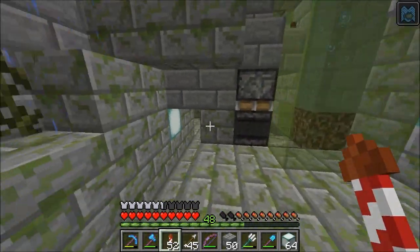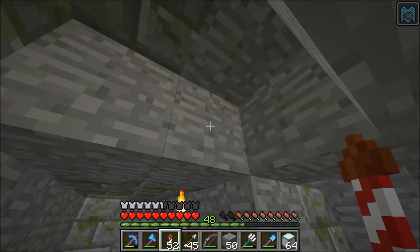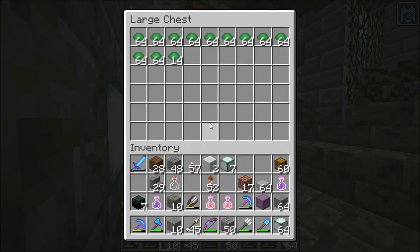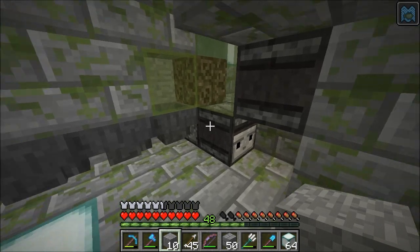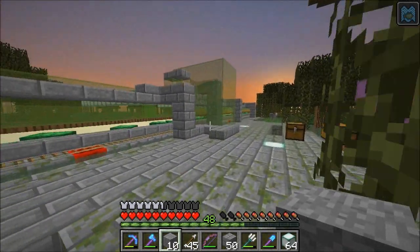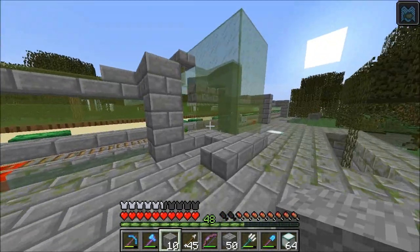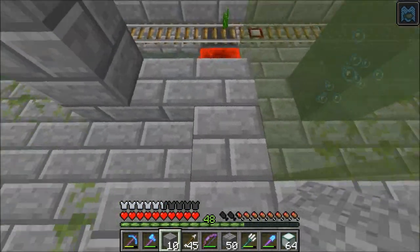Down here is the item recycling system. The items come in this way — this will be the seagrass as well as the scutes. The scutes end up over here. I've got a whole bunch of them already, plus a bunch of shulkers. The seagrass comes in here as a buffer, and gets dispensed up this way into this bubble column. That just comes over and sits on this hopper underneath this minecart. I think this turned out to be a pretty cool build. I like the way the item recycling system is integrated.